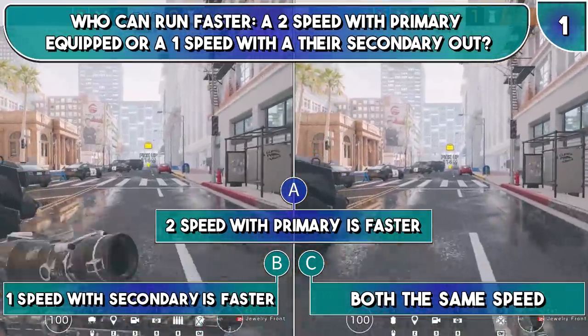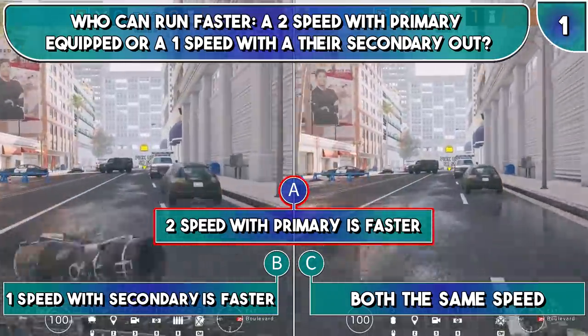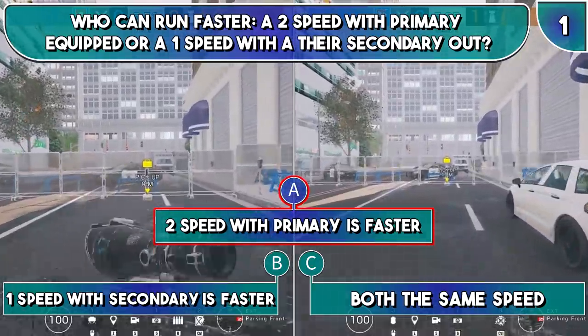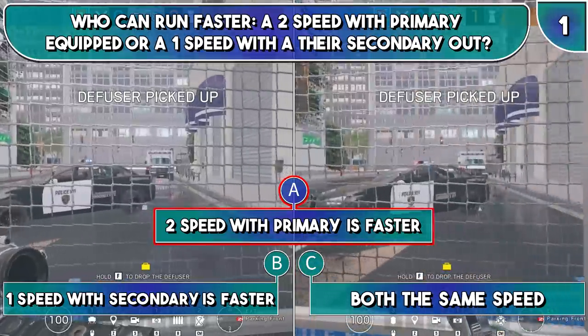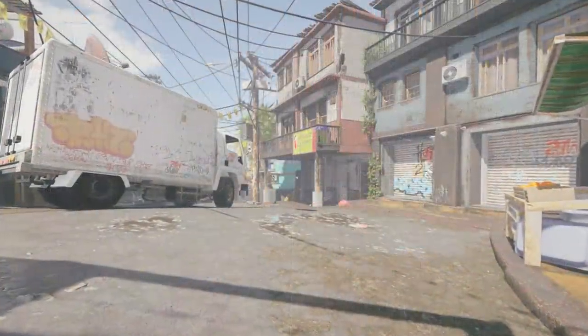Ready with that answer? Well, it is A. Even though a 1-speed is faster these days, they're still not as fast as a 2-speed running with their primary. This might be surprising to some of you since last week I showed that a 2-speed can run as fast as a 3-speed with their primary out. Moving on though to question 2.